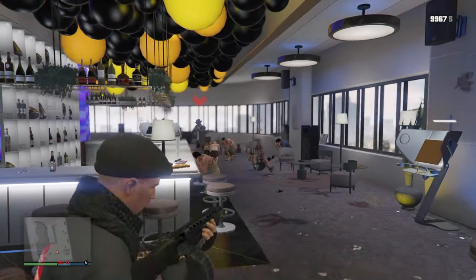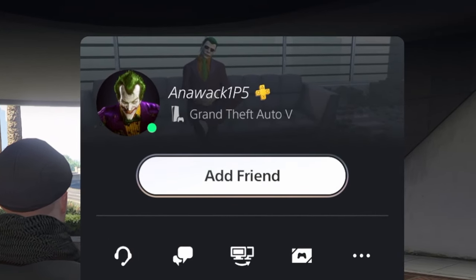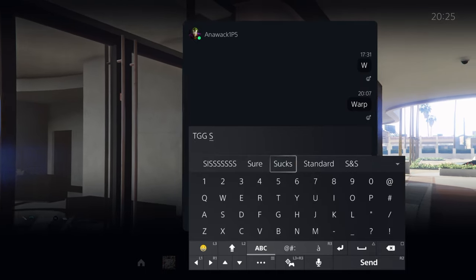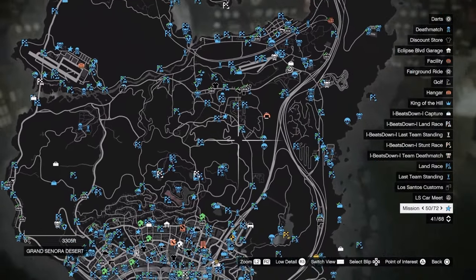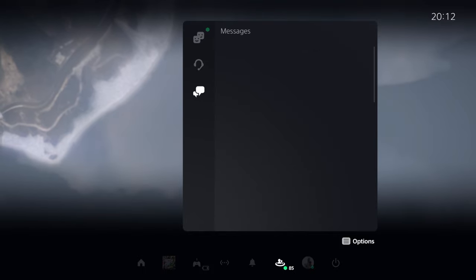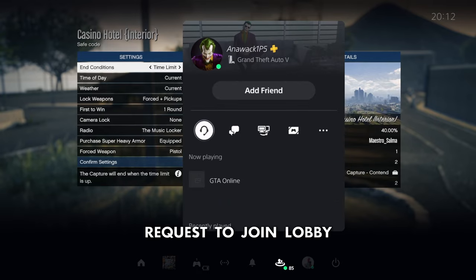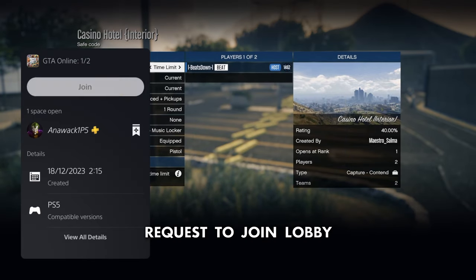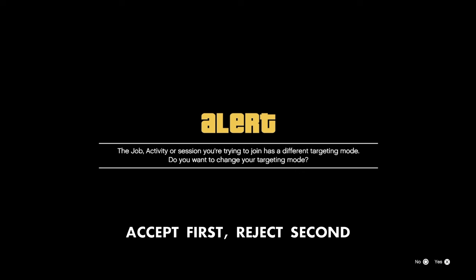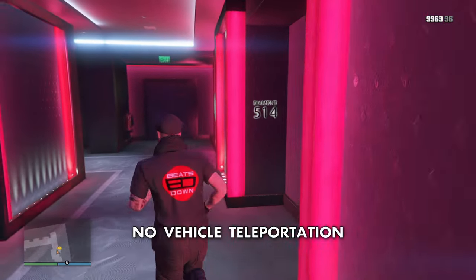There is one other way that you can job warp, and that's by attempting to join someone in a different targeting mode to you. A very popular account for this is Anawak, who has an account on all platforms. As the account's friend list is full, simply send a message to get it near the top of your messages. When you start a job to teleport to, access the message and then the account, and request to join their lobby. You then accept the first request and then reject the second request.